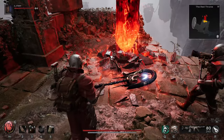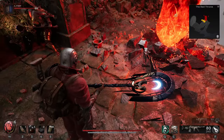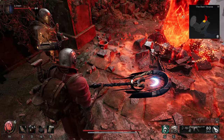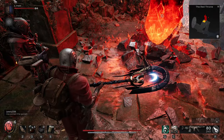In Remnant 2 there is a weapon called Ford's Scatter Gun and it's a really good gun, but it's also part of the Archon Archetype questline — basically part of the secret to unlock that archetype. In this video we're going to go through exactly how you get Ford's Scatter Gun.